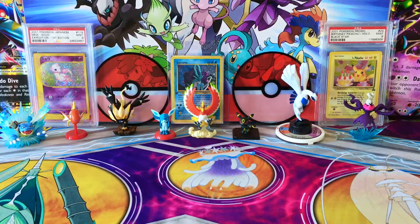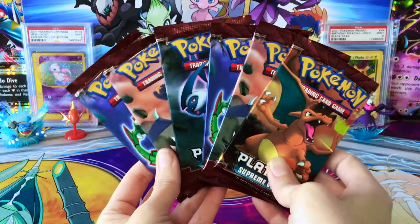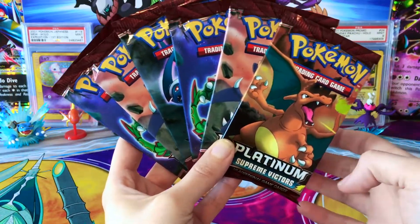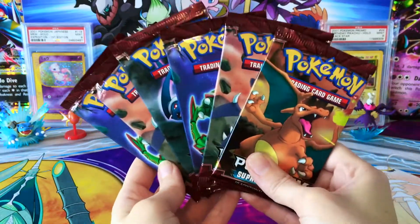Hey guys, welcome back to Legendary's Unleashed. Today we are going to be opening some Platinum Supreme Victor's Booster Packs. I have six of them here, and I believe this set was originally released in 2009, making these nine-year-old packs. That is so crazy to think. We've got some older packs here that we're going to be able to get into.